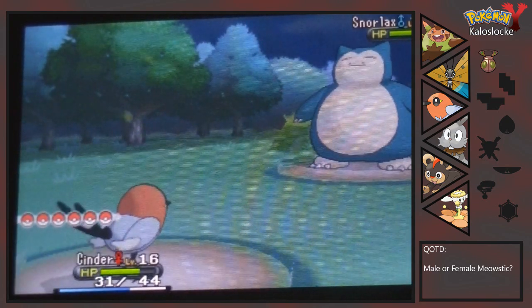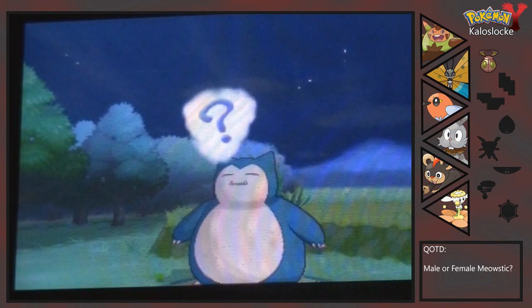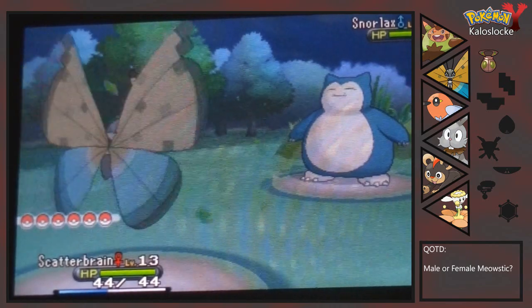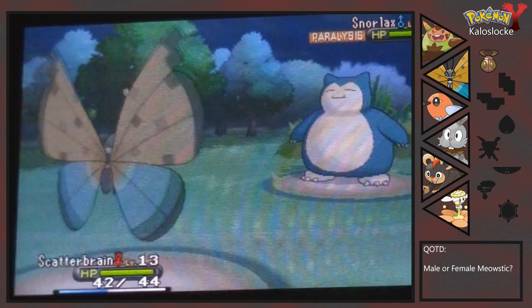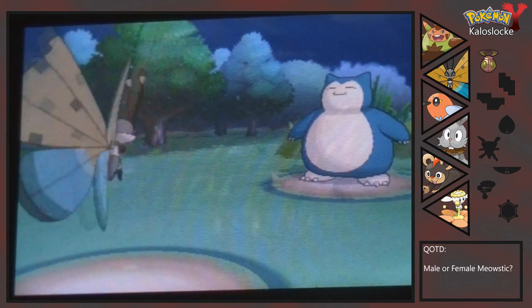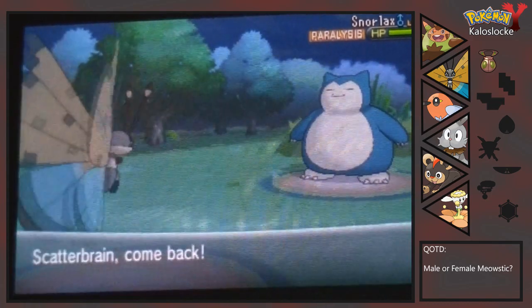Let's set up Infestation first. No — why do you have Amnesia AND Defense Curl? Just why? We can paralyze you too — we can paralyze you with Stun Spore! That is actually pretty good. I forgot we had Stun Spore, and I said we did at the beginning of the episode. Now I believe we switch out into Lairie, go for Leech Seed, and then just start chipping away at it.